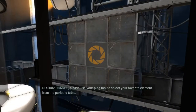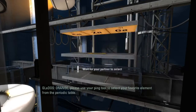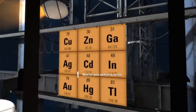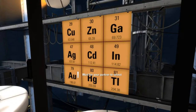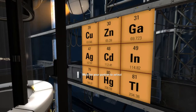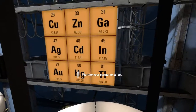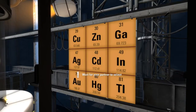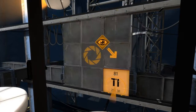Orange, please use your ping tool to select your favorite element from the periodic table. I'm glad you got this one because I have no idea what this stuff is. I think AG is gold. No — if they use gold... I think AU is gold. Yeah, okay, I think I'm gonna go titanium.